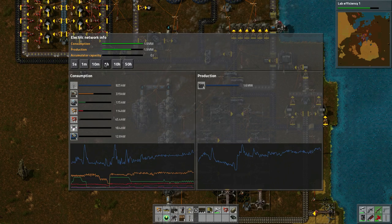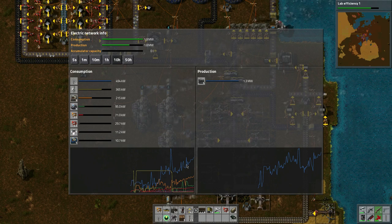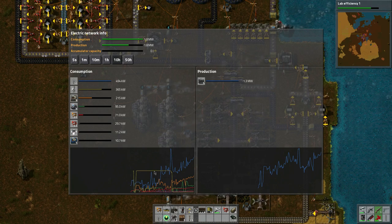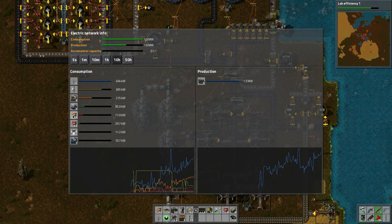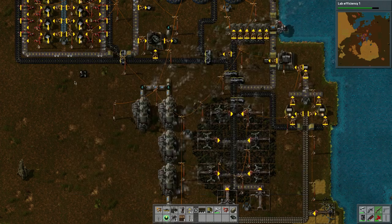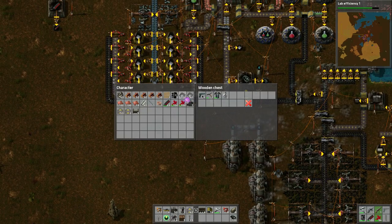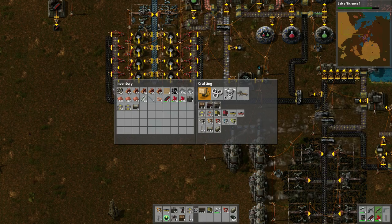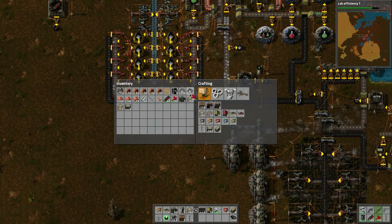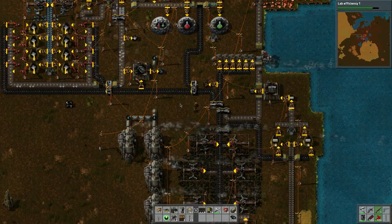Let's take a look over a long period of time — one hour, ten hours. You can see the consumption slowly increasing. This is when we had the radar units. This shows you kind of where you're using the most electricity. It looks like it's the assembling machines and of course the mining drills. I'm gonna put my alien stuff in here since I don't need it on me.